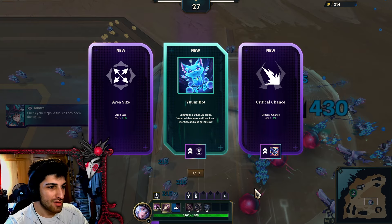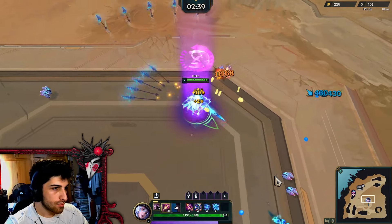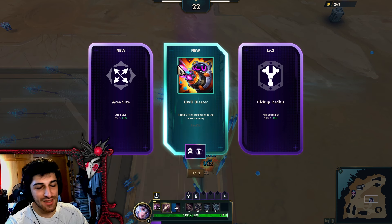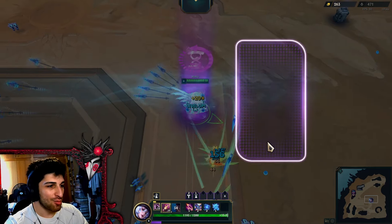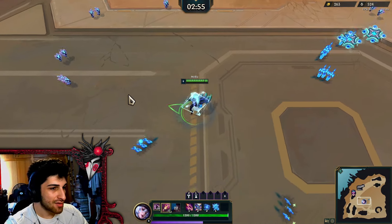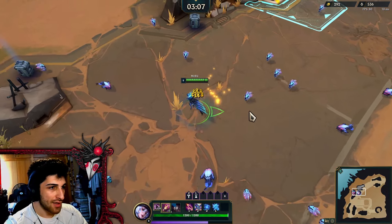Yumi bot — do you want Yumi bot? I mean, I've never really upgraded it, I don't know what it does. This ace is really good, it's really fun. This isn't very good though — it doesn't do much damage. Basically, the rule of thumb is, the easier it is to damage something with an ability, the less damage it will do, to promote skill expression. That's an auto-aiming automatic weapon, it just aims at the nearest thing, so it's not going to deal much damage. That's what my game developer brain tells me.